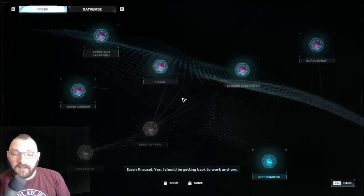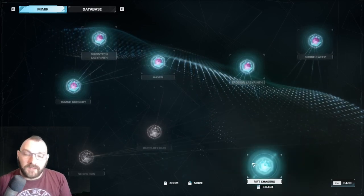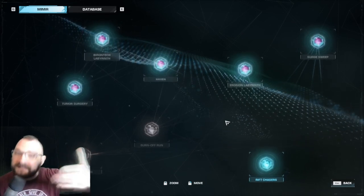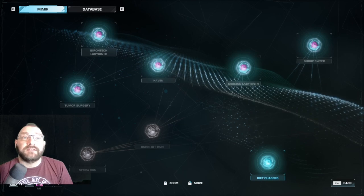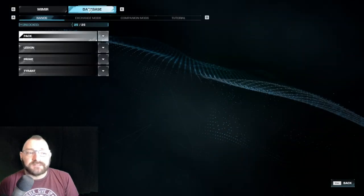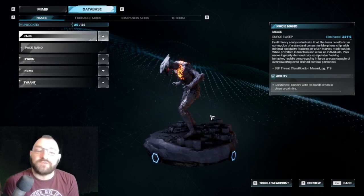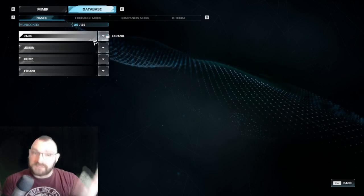As you play and progress through the game, you're going to find frag memory fragments. What these do is they get added to your database and give you more lore about the game - I think that's fantastic. When you talk to Leah and click on the database, it will literally show you the nanos and most importantly it'll toggle and show you their weak points, so you know where to aim on these enemy nanos.